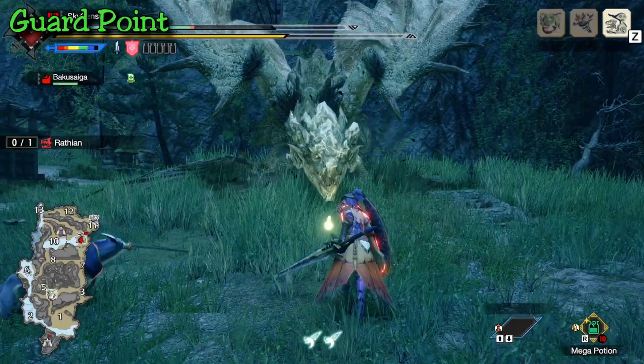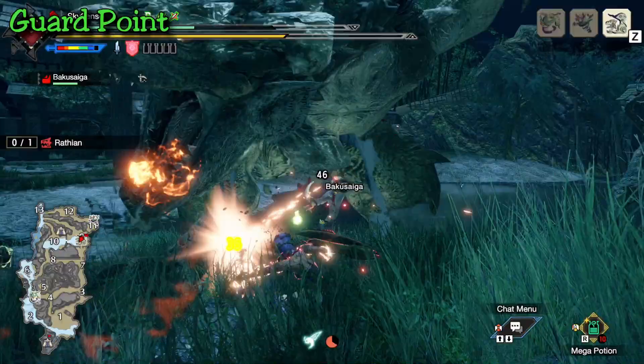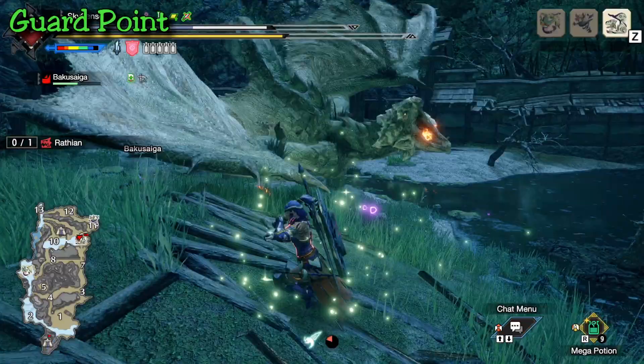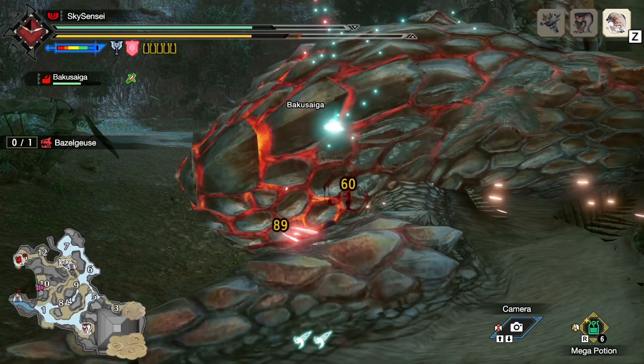Mastering guard point is really the top tier of Charge Blade gameplay. It gives you protection from a lot of attacks, opens up windows to return damage or charge your phials, and when big openings present themselves you are ready to deal massive damage. If this is your first time trying Charge Blade, don't sweat it if you can't nail guard point right away — it's a very difficult skill to master, with a very narrow window, and it's especially tough against monsters you aren't familiar with. But the coolest thing you can do with guard point is actually kill or knock monsters with it, so if you manage it, let me know in the comments.